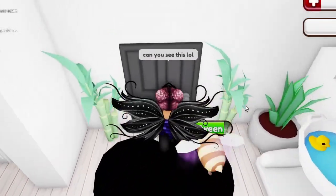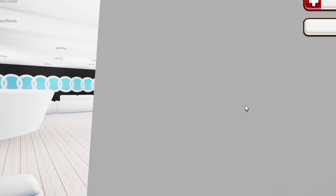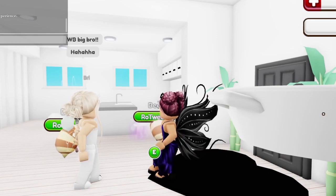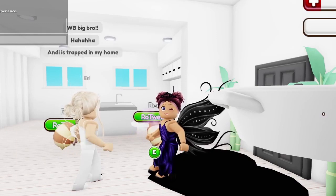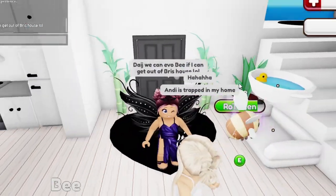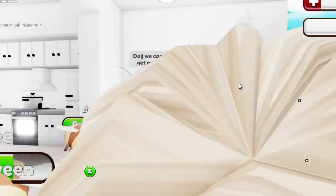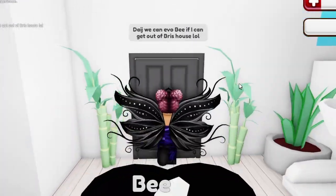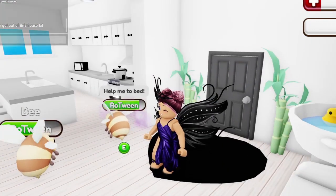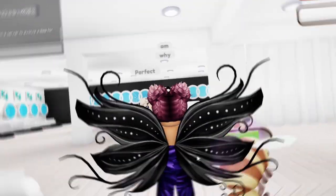Welcome back to Candyland Games. I would like to show you some friends and I evolving some bees today, but it looks like I'm a little bit stuck. Hopefully I can get out of this situation, but I appear to be trapped in Bree's house. I'm not entirely sure what's going on here. Do make sure you stick around to the end because I will be doing my very first giveaway, so let's go.